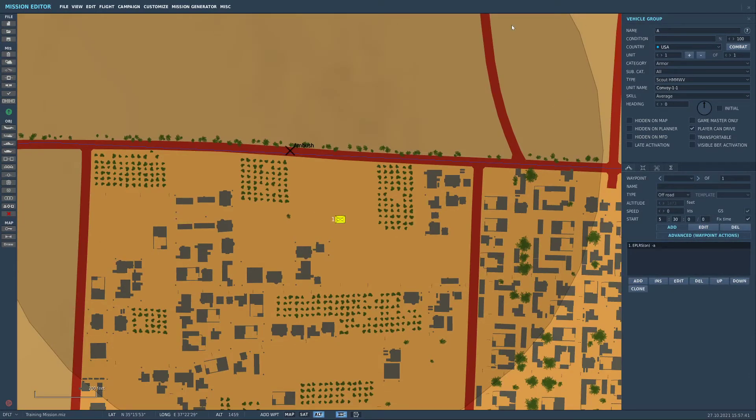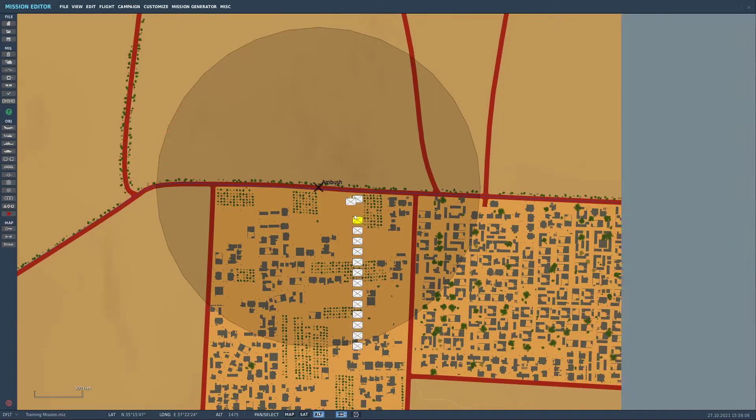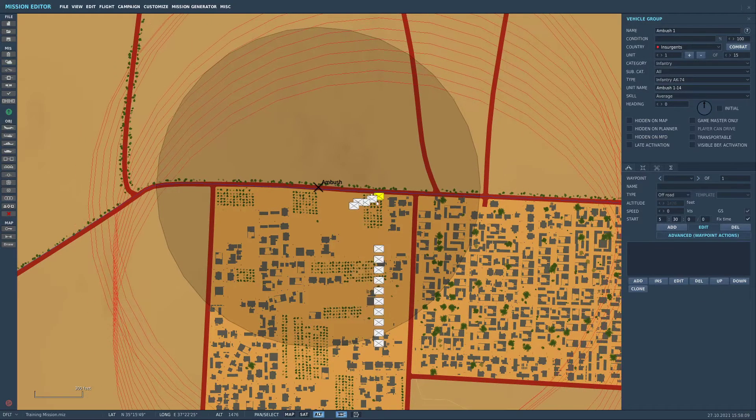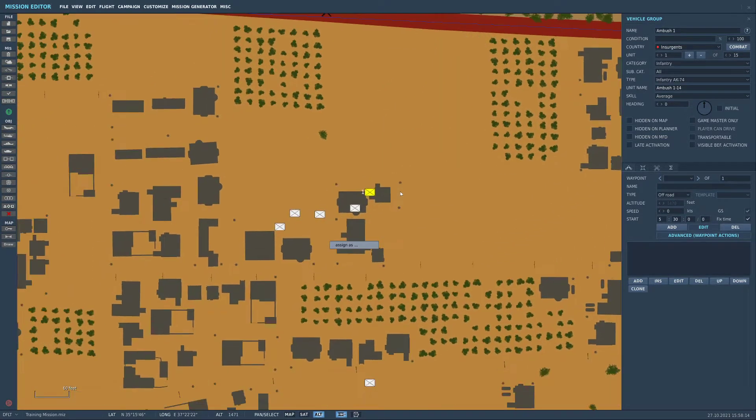We're going to place this down, call this 'ambush one', and have this in one section. We're going to call them insurgents, change their nation to insurgents, go for infantry, and then we'll do infantry RPG for a couple of them and switch them to AK-74s as well. Now we've got 15 guys there and we're just going to drag them so they're forming a group, bringing them back a little bit and spreading them out amongst the buildings.